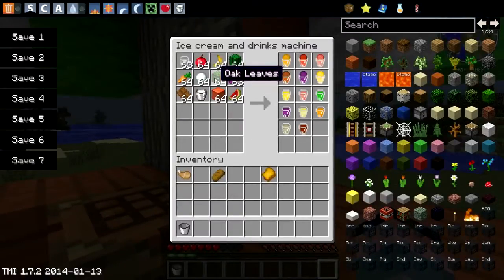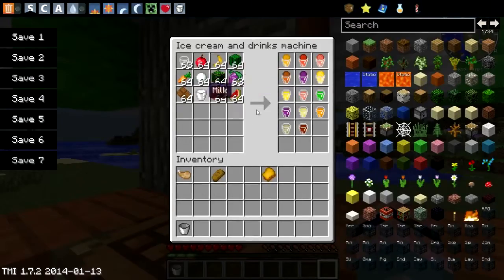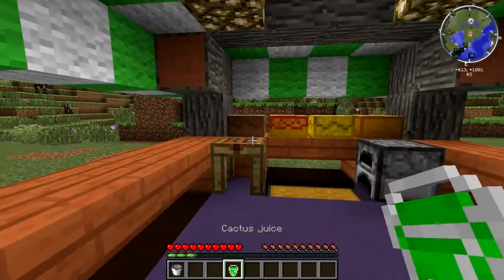Drinks and ice cream: you can make a glass out of three glass panes, basically like you would make a glass bottle or a bucket. You combine that glass with fruit or vegetables. But if you don't want to remember all those recipes, all you have to do is make an ice cream and drink machine — three iron on top, two hoppers on each side, two more iron on the bottom, two redstone in the middle. It will automatically combine ingredients to make your drinks. Tea just uses any old leaves and a glass, and cactus juice is pretty good too — it's the quenchiest.